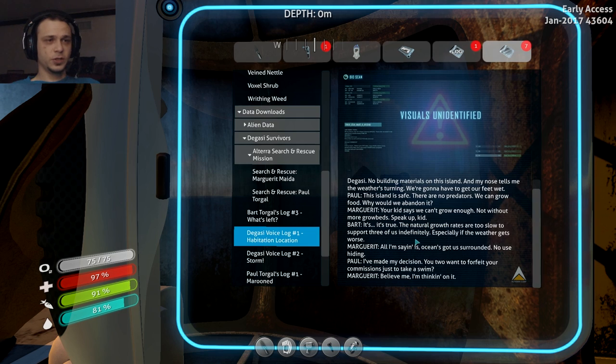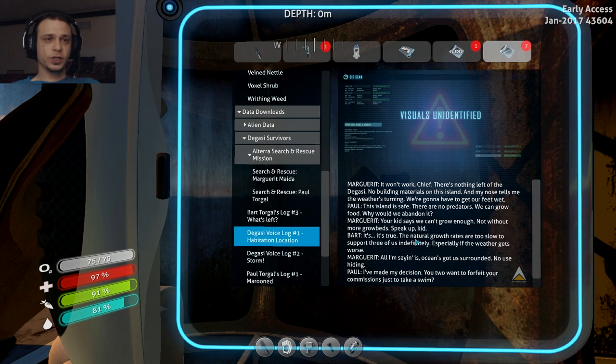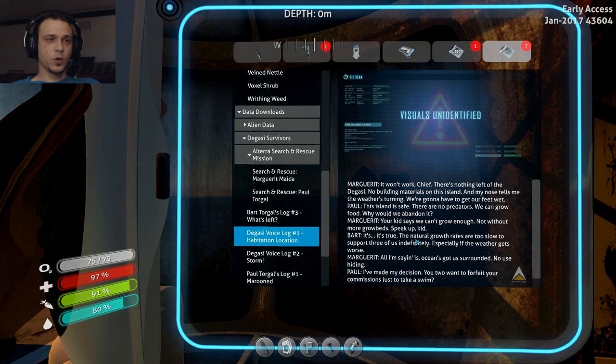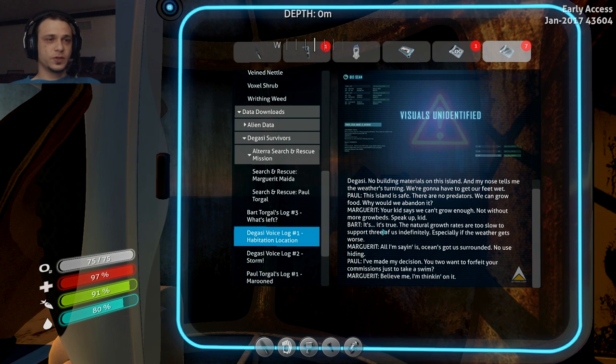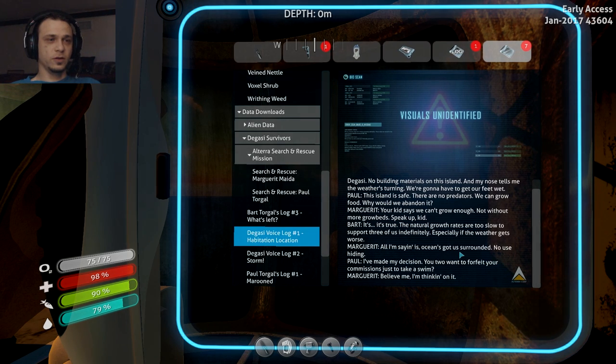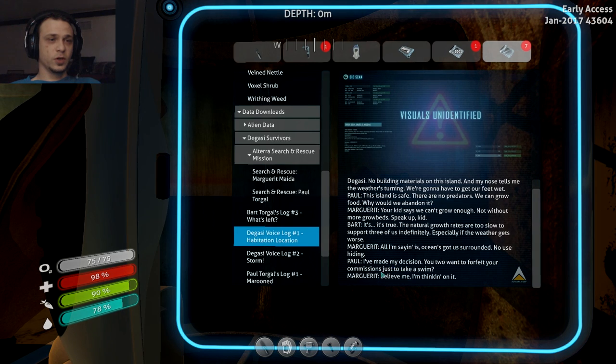Degasi voice log number one - 'Habitation Location.' Margaret: 'It won't do, chief. There's nothing left on the Degasi, no building materials on this island, and my nose tells me the weather is turning. We're going to have to get our feet wet.' Paul: 'This island is safe - there are no predators, we can grow food. Why would we abandon it?' Margaret: 'Your kid says we can't grow enough food, not without more grow beds.' Bart: 'It's true - the natural growth rates are too slow to support three of us indefinitely, especially if the weather gets worse.' Margaret: 'All I'm saying is the ocean's got us surrounded, no use hiding.' Paul: 'I've made my decision. You two want to forfeit your commissions just to take a swim?' Margaret: 'Believe me, I'm thinking on it.'